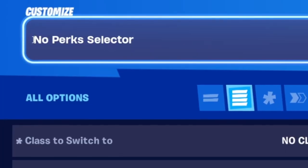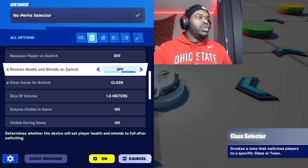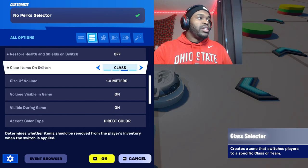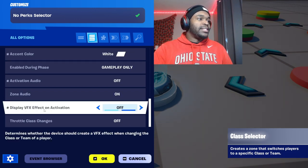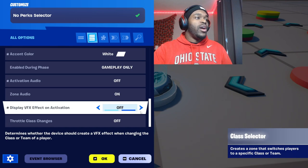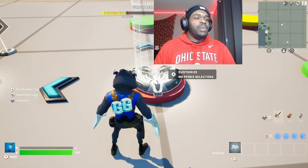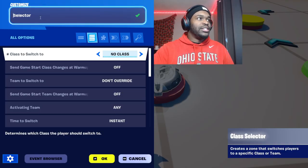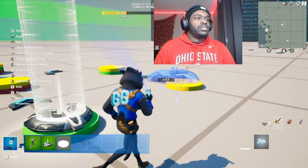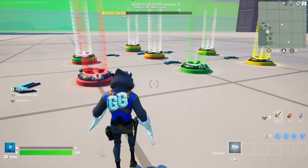Grab a Class Selector and place it down on the white circle. Name this 'No Perk Selector', class to switch to: No Class, restore health and shields on switch: off, clear items on switch: class switch, accent color: white. Copy this and place the second one on the red circle — delete the 'No Perk' part so it just says 'Selector'. Grab it and place them down on all the other circles.